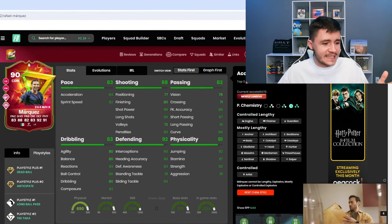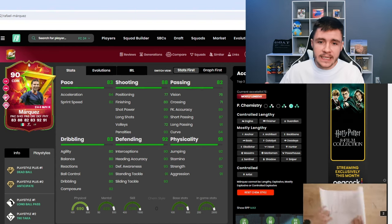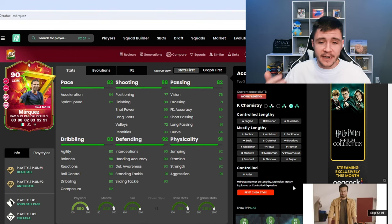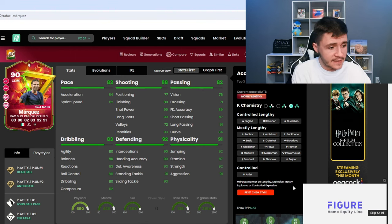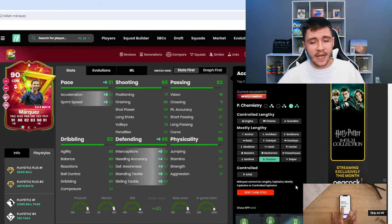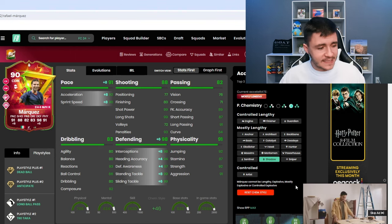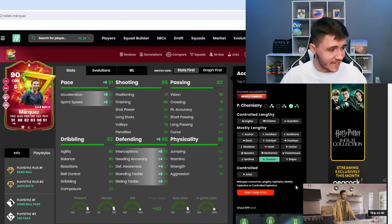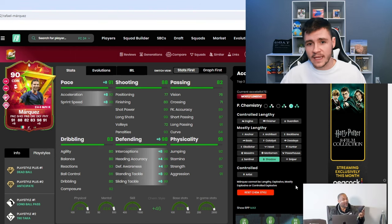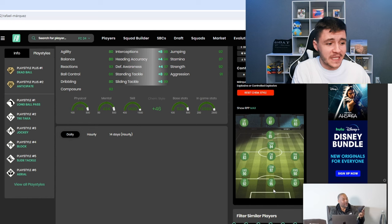When it comes to chem styles, it's honestly going to depend on how you want to incorporate him in game. If you want to use him as a center back or a very defensive minded center mid, the shadow is probably your best option. The shadow gives him the mostly lengthy acceleration type, 91 pace with 92 acceleration and 90 sprint speed, and most importantly 98 defending, 98 interceptions, 97 defensive awareness, and 99 stand tackle and slide tackle. With the shadow he becomes a 95 rated center back, which is honestly unreal.